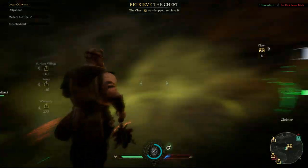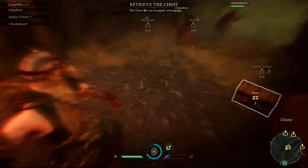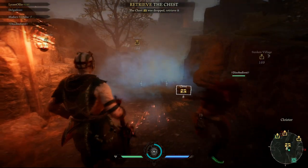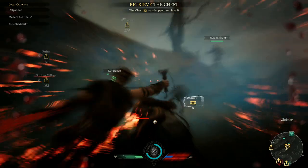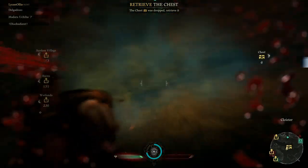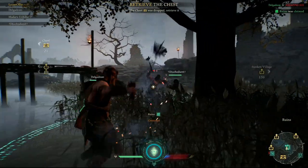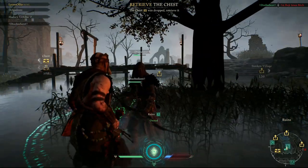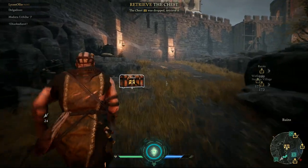Secondly, lock-on is your best friend with Tuk — you absolutely have to use it. Practice locking on and off while you're battling and try to do this quickly. If you stay locked on, it's really easy for enemies to get behind you and assassinate you, so practice toggling lock-on on and off. Always lock on before using your heavy attack. When using your sprinting attack, a good tip is to hit heavy attack and then lock on a fraction of a second after — this will make your sprinting attack track to an enemy.